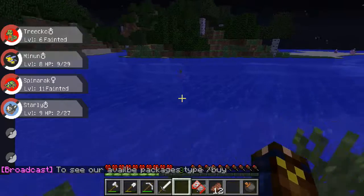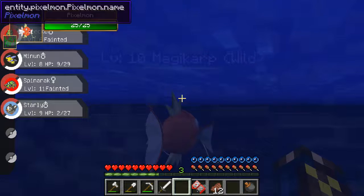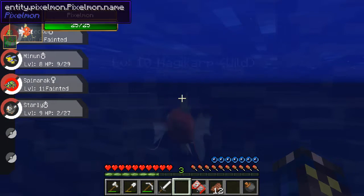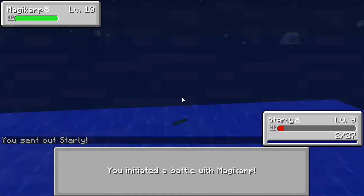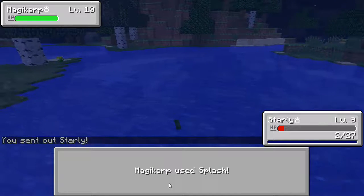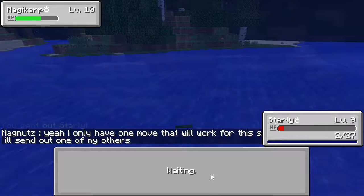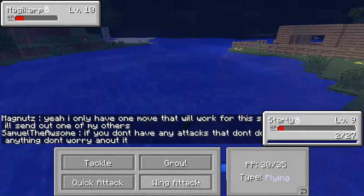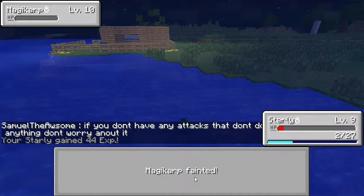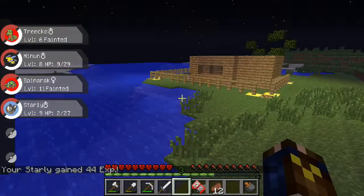This wild Pokemon is level 10 — let's try to fight it with my Starly. He's almost dead but we'll try. It has Wing Attack which I think is strong against it. Let's see if we can kill it — please don't use anything overpowered. Nice, we got it! And Starly leveled up — how about that, freaking awesome!